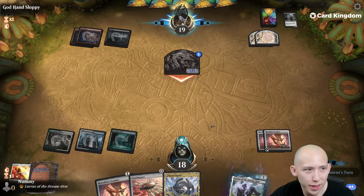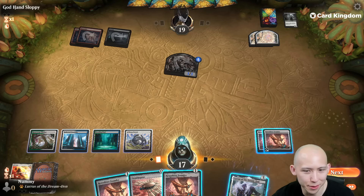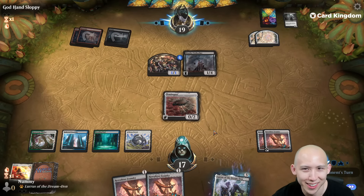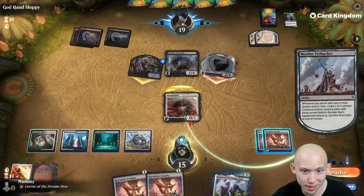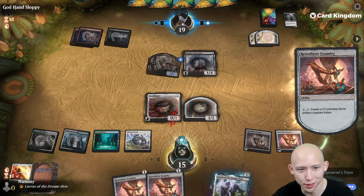We've drawn all four? Come on. I guess I either return Lurrus or I just Foundry. I guess I'm just going to Foundry here. Trebuchet. I probably should have traded one of the Servos off for that thing. Oh wait, I can sack the Ornithopter — that's right. I totally forgot I can sack Ornithopter to Foundry. Good lesson learned there.